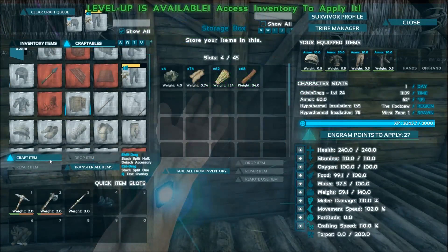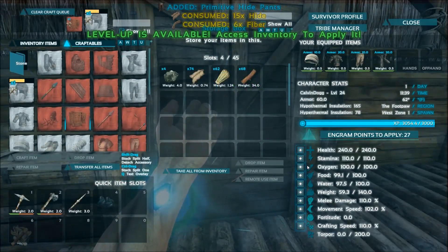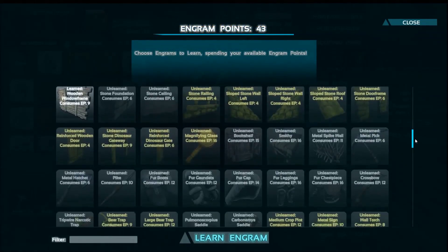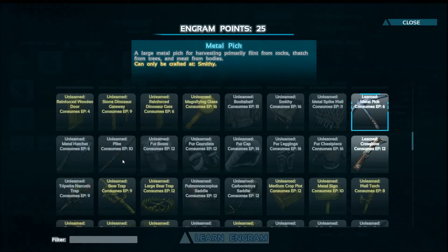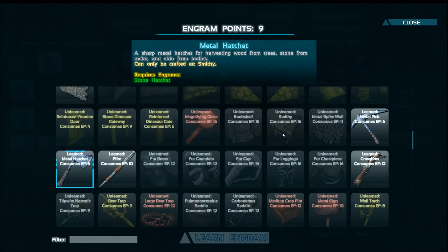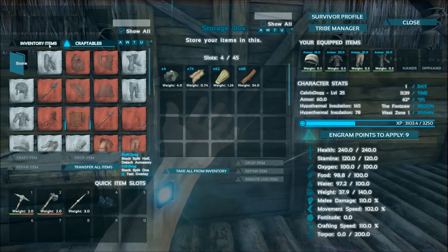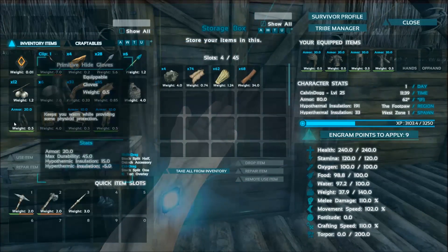Let's make another large storage box — why not? Let's edit our stamina. Level 25 — here we go! Going in first, gonna learn that, gonna learn that, gonna learn that. Should've learned that next — that's what I needed to make the smithy. I got too ahead of myself and I paid the price.